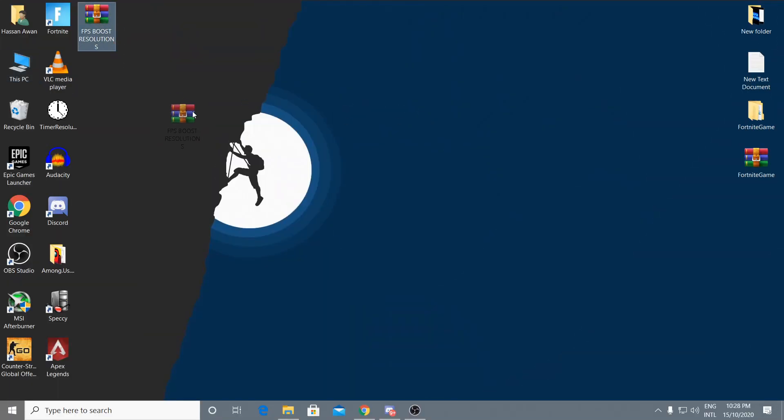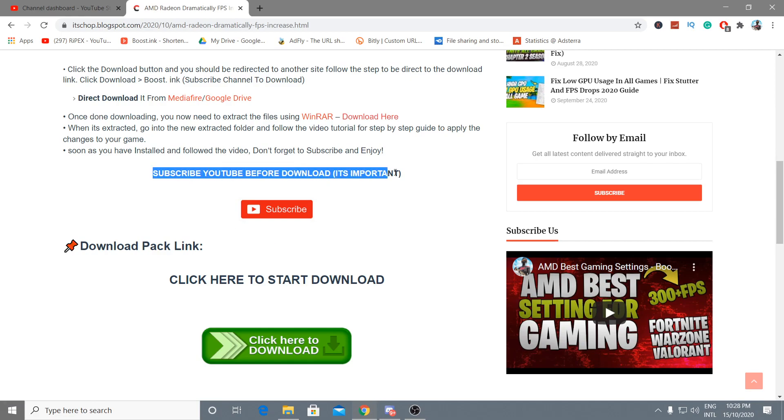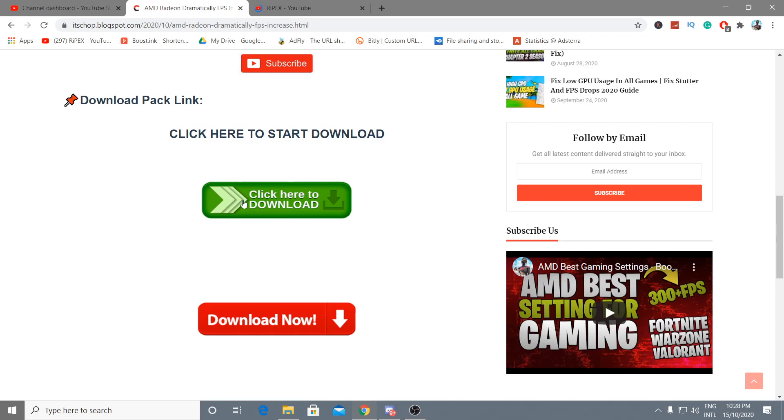The second step is to download this boost pack. I'll provide the link in the description. Go to my site — you'll need to subscribe to my YouTube channel before downloading. Click the subscribe button, then click 'Click here to download.' If ads appear, click the download button directly to download the boost pack file.